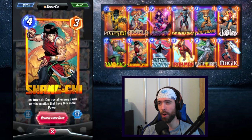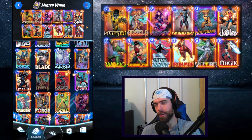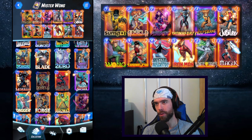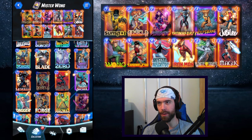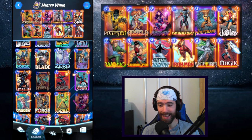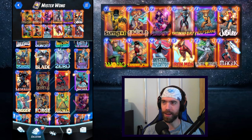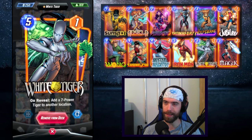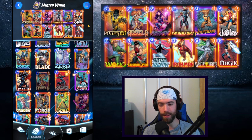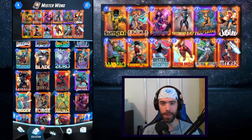Shang-Chi is a bit of control — tech I enjoy using right now for the 3-cost slot. He's a little better if he's inverted, not by a lot, but I love the power swing he can potentially provide. Iron Man is a must with Mr. Negative. The inverted Iron Man is one of the most powerful cards in the game. If you're able to play Mr. Negative and then get the inverted Iron Man, that's pretty much reason to just snap. White Tiger is very efficient — 1-cost, 5-strength — and also drops the Spirit Tiger if she is inverted. Then Magic gives us that turn 7 extra draw from the inverted deck, adding consistency for finding our key pieces.